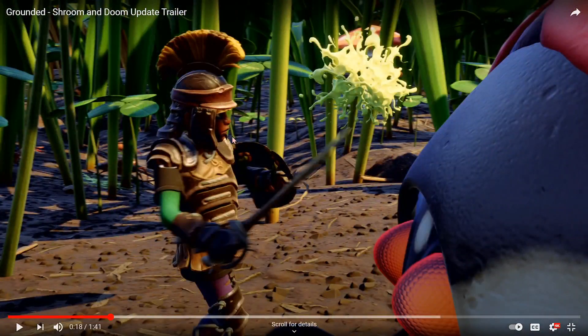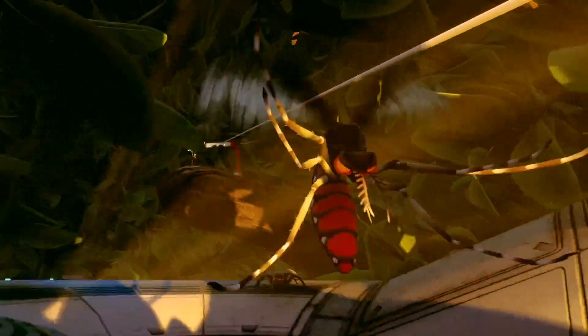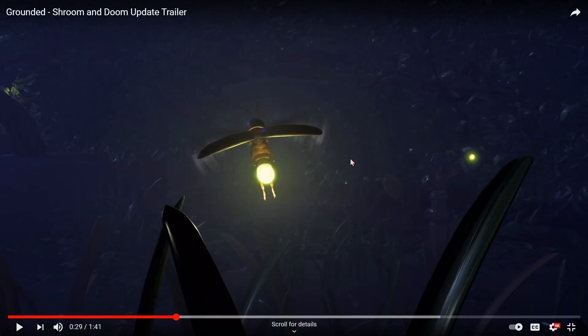Here we can see Pete with what appears to be the weevil shield, roly-poly armor, and the mosquito needle fighting. And this clip shows fireflies in the location where they're actually supposed to be — hopefully the spawns are fixed.